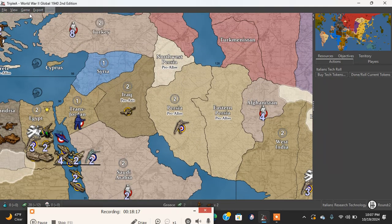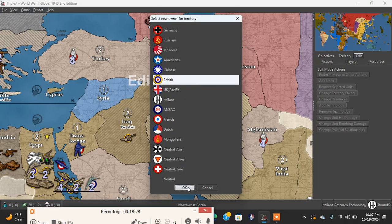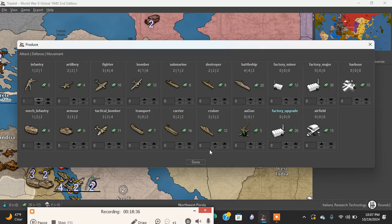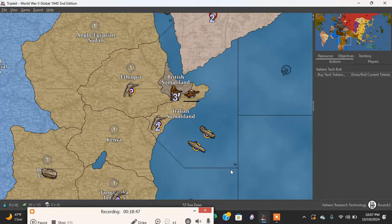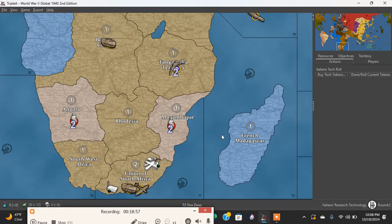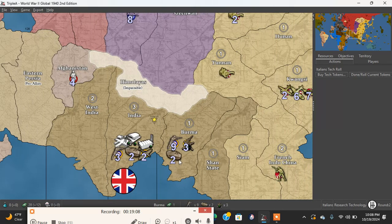Northwest Persia is British and we add an infantry there. There is an infantry in Ethiopia, two infantry in Italian Somaliland, battleship in sea zone 76 and also a transport. Tanganyika has two infantry, Congo has one mech, South Africa has one mech and one fighter. India has three infantry, two mech, two fighters. Burma has nine infantry, two mech, and three anti-aircraft.